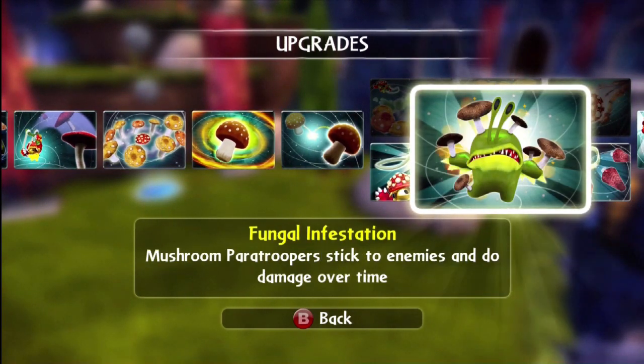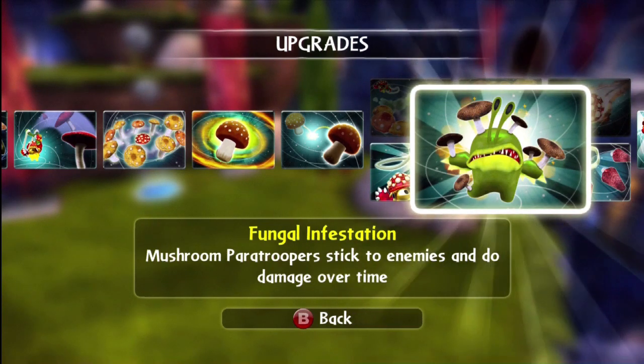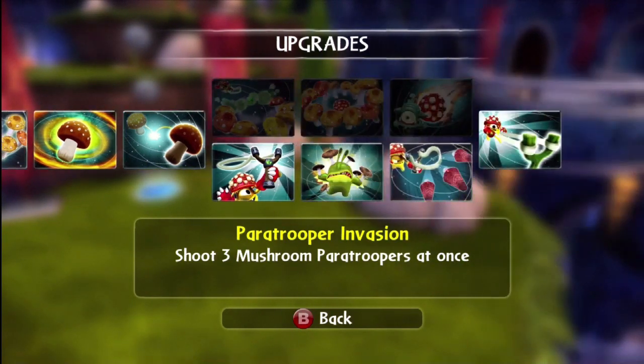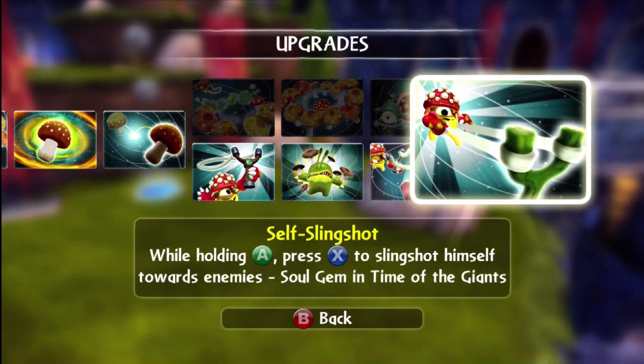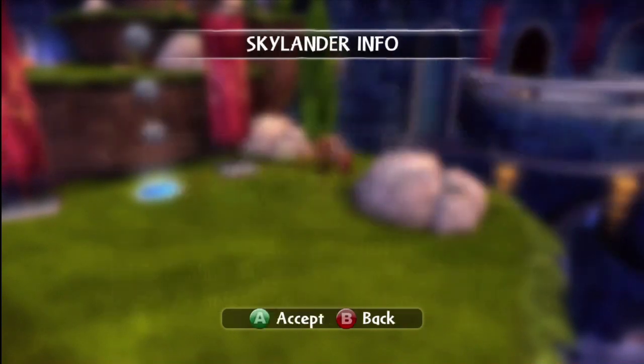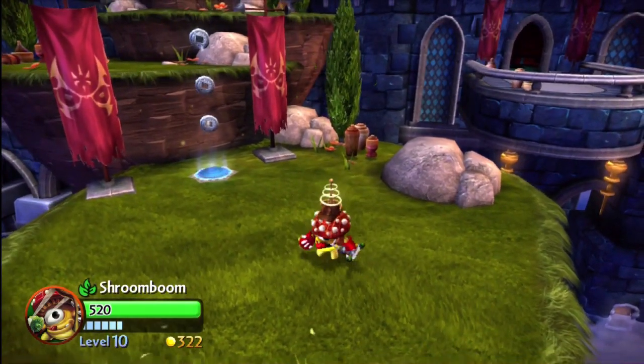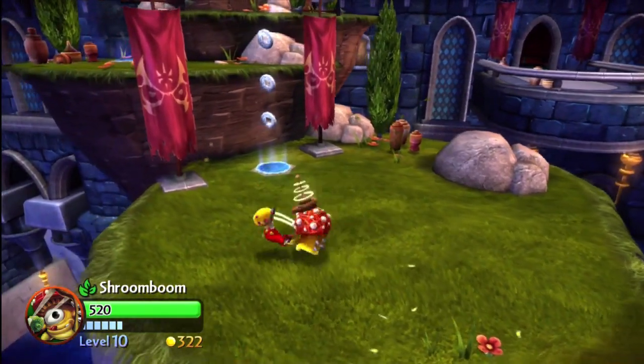Fungal Infestations — Mushroom Paratroopers stick to enemies and do damage over time. And then the Paratrooper Invasion will let you shoot three Mushroom Paratroopers at once. And then his Soul Gem is letting you shoot himself. It's pretty wacky, so let me show you a little bit of Shroom Boom here at the Chaos Castle level.